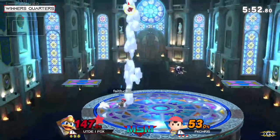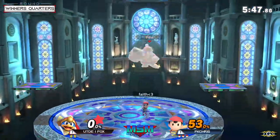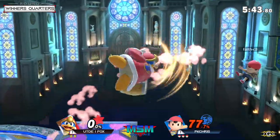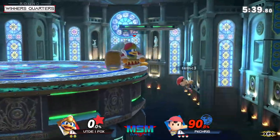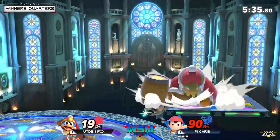I'm very impressed with PK Chris's spacing and decision-making with Ness right now. Kind of makes me wish Fox would have stayed on Terry. PK Chris was able to win last match, but there was a lot going on. Now PK Chris has a stock lead at 90% — PK fire into forward air. The option against King Dedede: usually jumping out of the PK fire is your first bet.